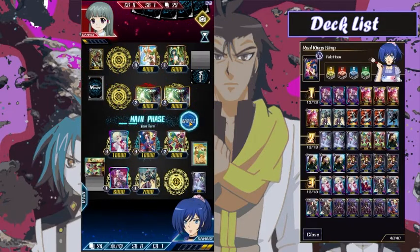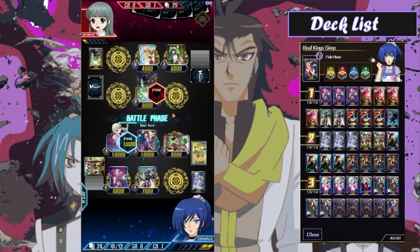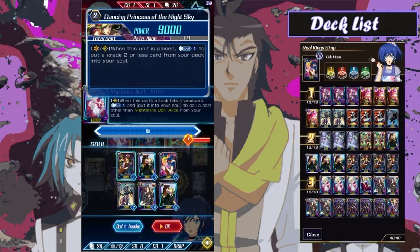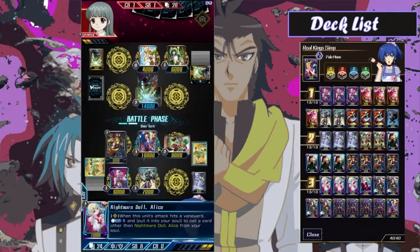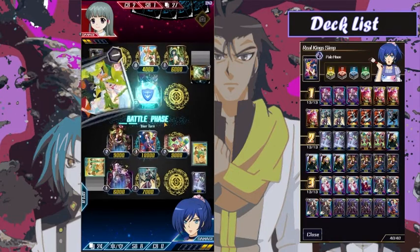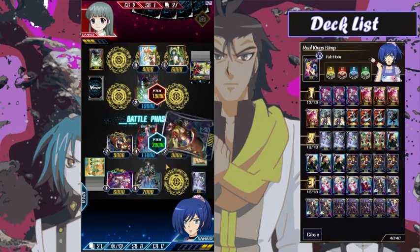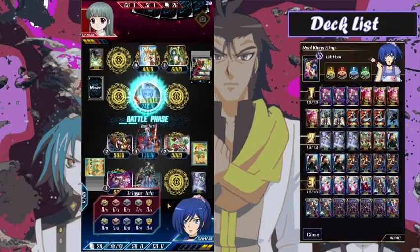I get another Alice in there which is kind of funny. We're gonna attack with Alice first. I get this out — I don't get the counter blast but it is an intercept, so still really strong. Then I get the swing again with this column — a little unconventional, but as long as I hit draw triggers it should be fine. I am able to push them to four, no triggers though. I'm already two-of-five on my draw triggers.